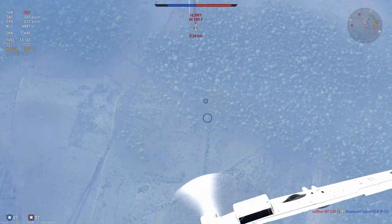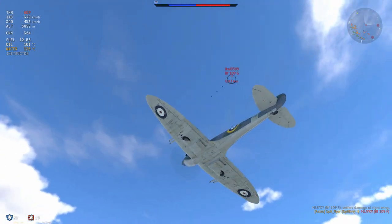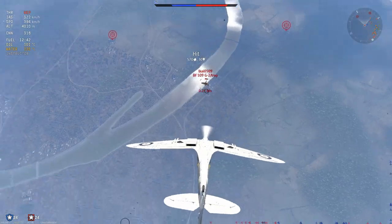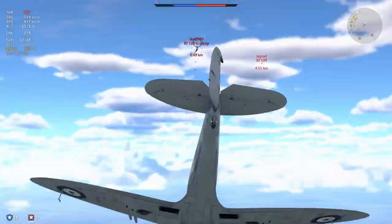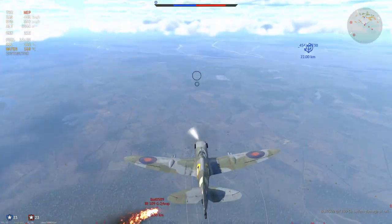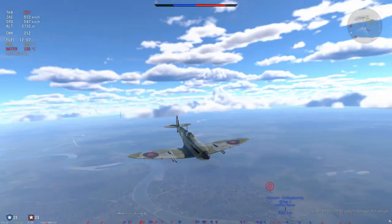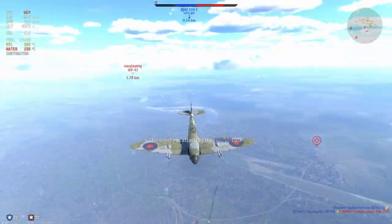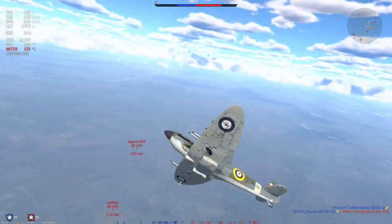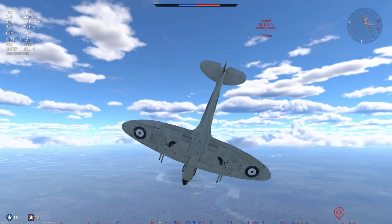This Bf109F has seemingly ripped a flap and put himself into slow speed, which allows me to get a snapshot on him and put this battle into a one-versus-one. The Bf109F is starting to dive in a weird spirally thing which allows me to cut inside, get a critical hit, and try to finish him off. I see another Bf109F coming in very close so I need to commit, and I set him on fire with a lucky shot. We now have a Bf109F and a P47 as very dangerous targets, and unfortunately my teammates decided a dead or damaged plane is a better target, leaving me with no other option but to go into a turn fight with this Bf109G2.